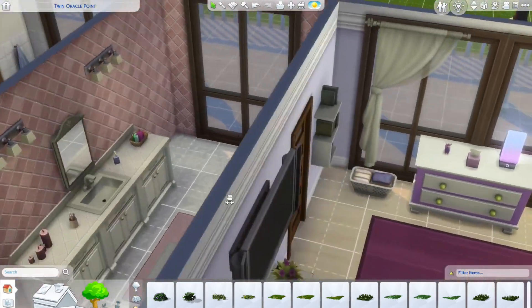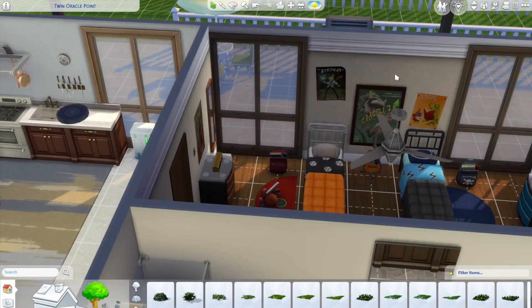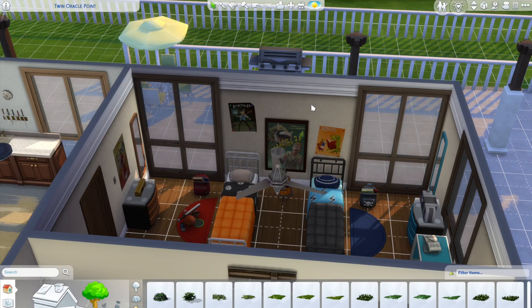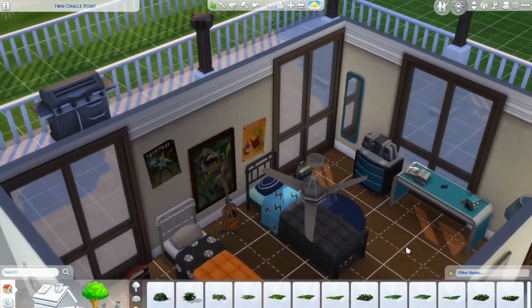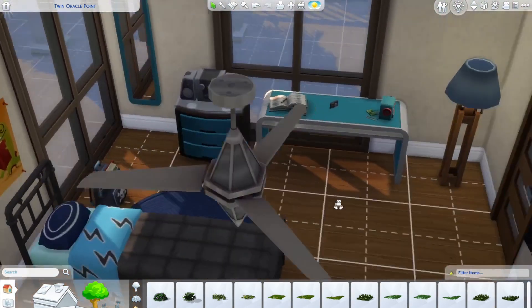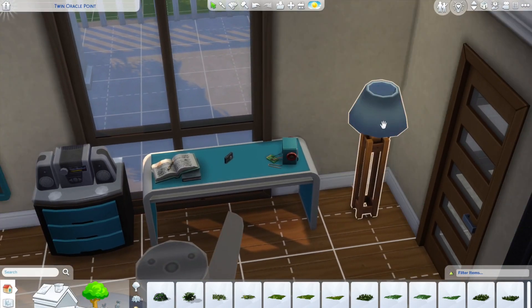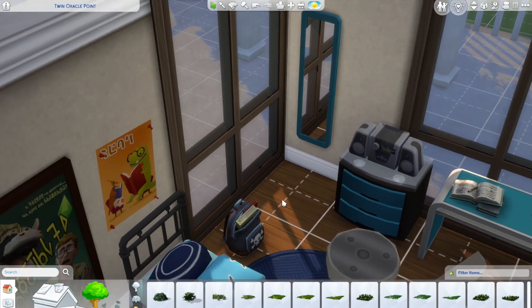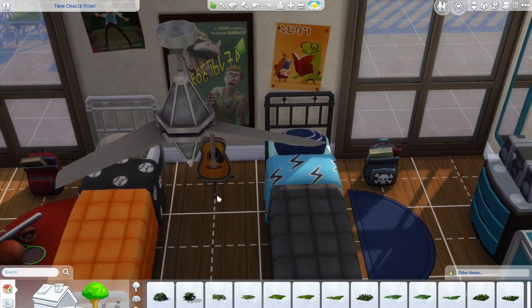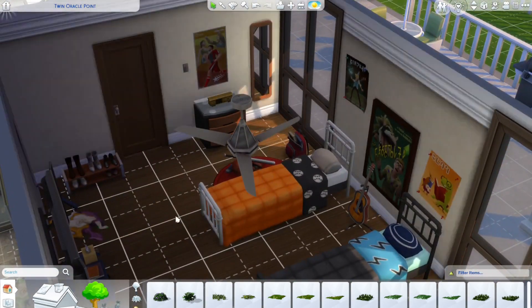Now we're going to the boys' room — they're sharing. I initially was going to make it a single bedroom but the beds looked really cool. One of the boys is going to be a nerd, so his side has books, notebooks, a camera, a robot he's working on, a blue lamp, a stereo, dresser, blue mirror, and book bag. I didn't want to put a table in the middle so I put a guitar, and some more posters.